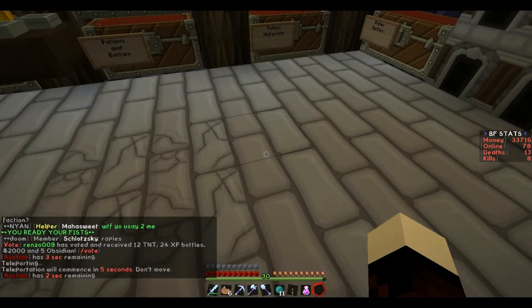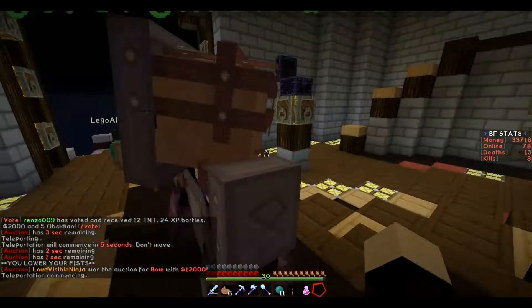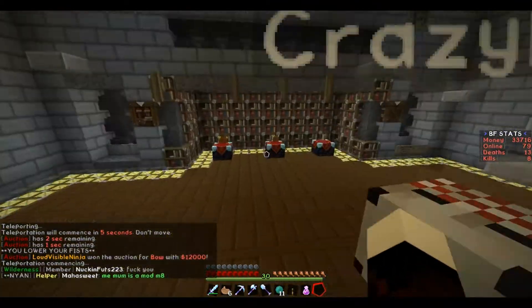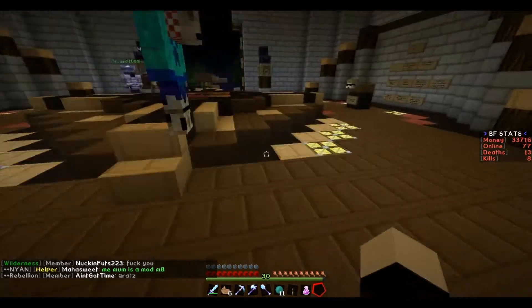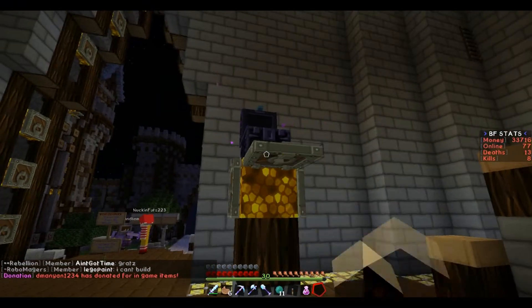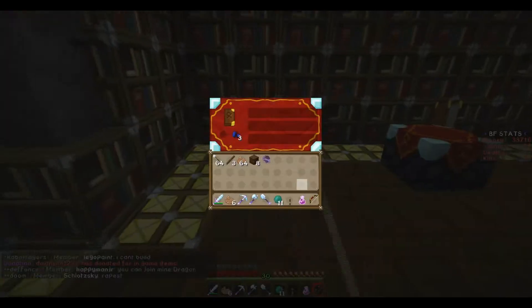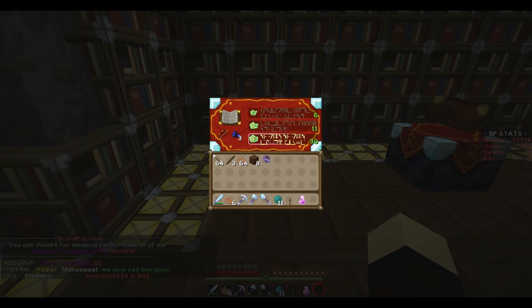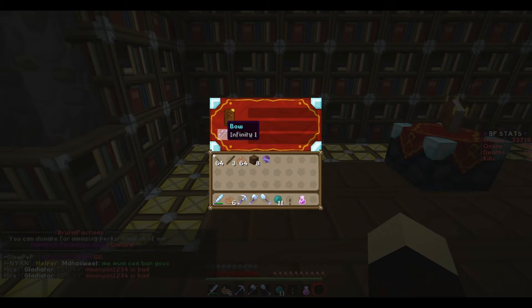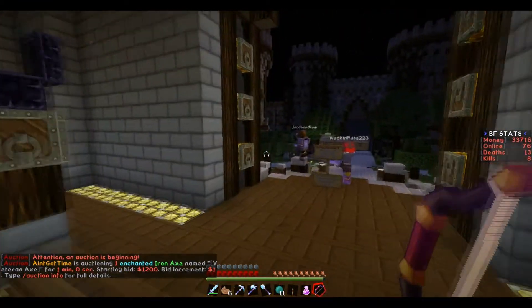Let's go back to spawn. I forgot to grab a bow. Actually, there are ender chests over here, so let's do that. Today we're going to be enchanting a bow, and we might name it something as well. Let's put this in here — cross our fingers. Enchant. Ooh, wait — that's not bad. That's an Infinity I. All we have to do is get a couple of books to enchant it and we'll have a good set right there. That's a pretty good enchant.